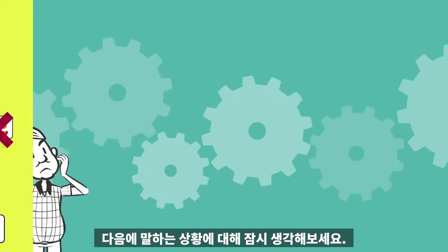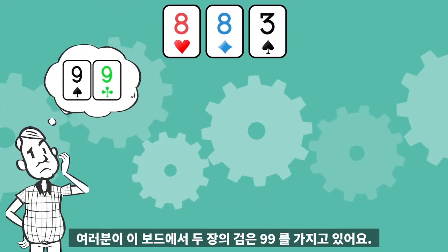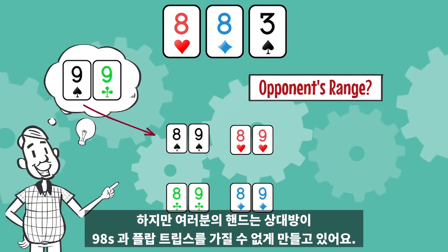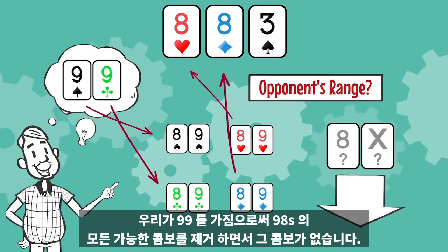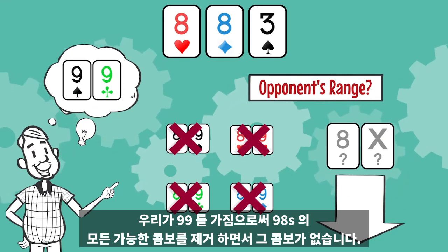Think for a moment about the following scenario. You hold two black nines on this flop. It doesn't seem all that noteworthy at first blush, but your cards make it impossible for an opponent to have 8-9 suited and flop trips. There are other combos of 8x within his range, but definitely less when we have nines, eliminating all possible combos of 8-9 suited.